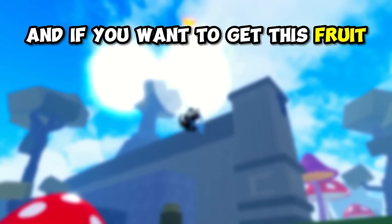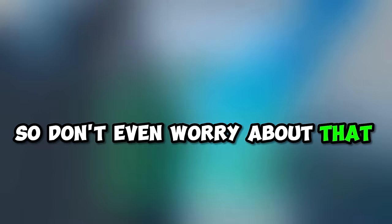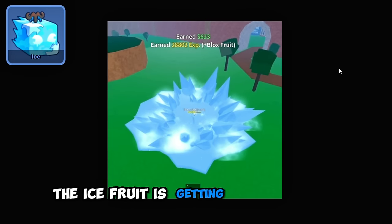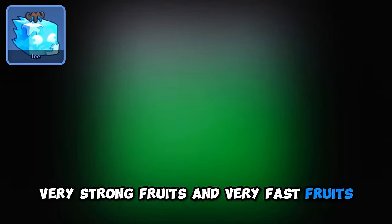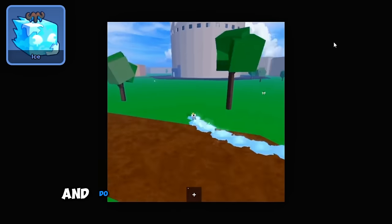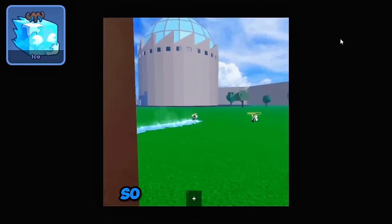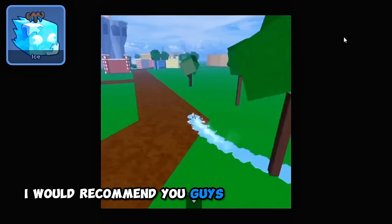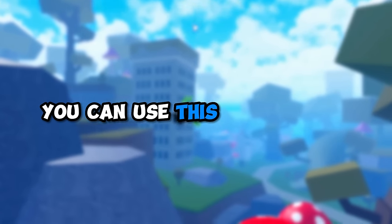If you want to get this fruit, that's going to be such an easy job for you. But currently, the Ice Fruit is getting out of meta because everybody has been using very strong and very fast fruits. So for you to stun them and do a very good combo on them, that has very low chances. For that reason, I would recommend you guys to watch till the end to find a better fruit, but of course you can use this one as well.